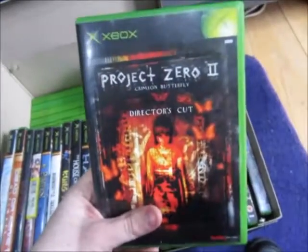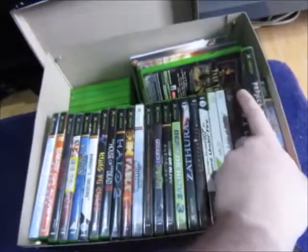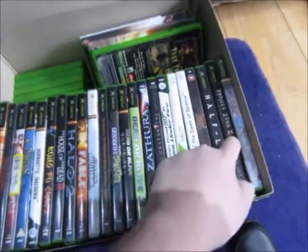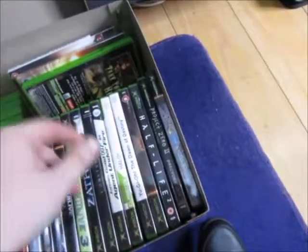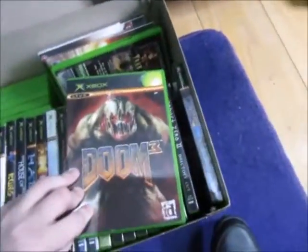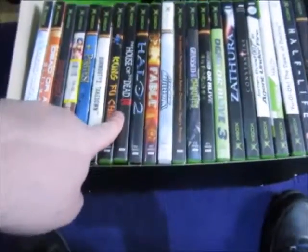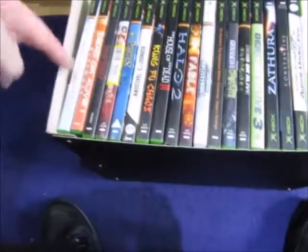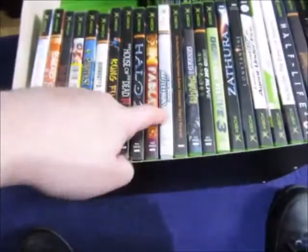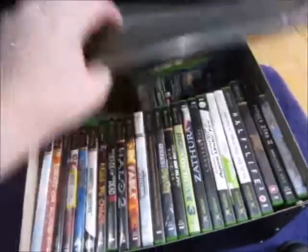One of the most scariest games I've played: Project Zero 2, The Crimson Butterfly Director's Cut. I saw Project Zero 2 on the PS2 yesterday for 35 quid in CeX, so I don't know how much this one cost — it might be less or more because it's a Director's Cut. Also the classic Doom 3, Tim Burton's Nightmare Before Christmas, House of the Dead 3, Burnout 3, Blood Omen 2, Dead or Alive 3 and The Ultimates, Star Wars Battlefront, and Fable. I don't play Fable 2 or Fable 3 — that just ruined it so damn bad.